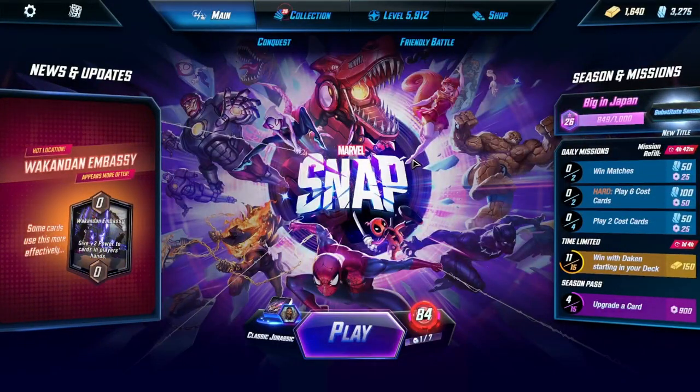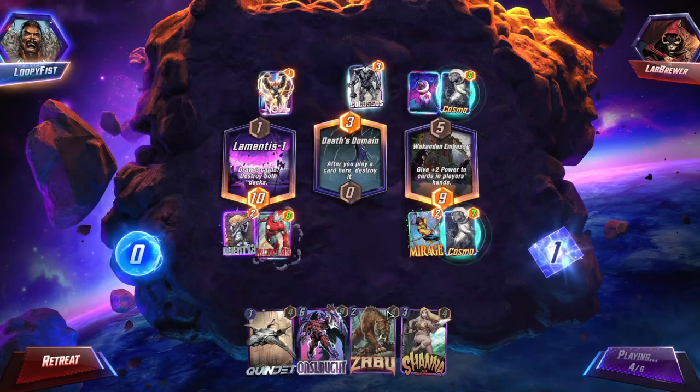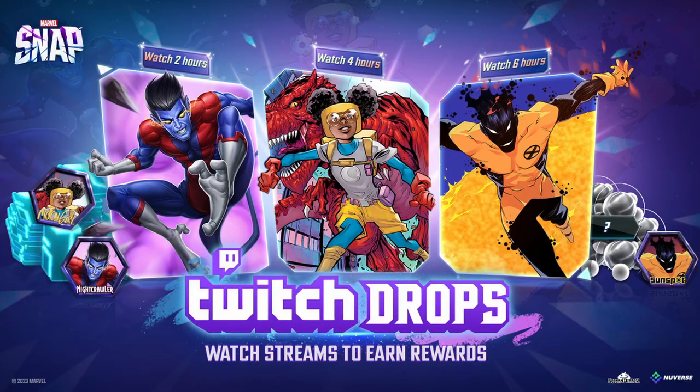Now let's get into why we're really here. Marvel Snap just released widescreen support for the Steam version of the game. To celebrate this, there will be an entire week of events, including unique and exclusive variants obtained through Twitch drops. Marvel Snap is going to have Twitch drops for the week of the 22nd through the 29th, as well as login bonuses for the game every day this week.